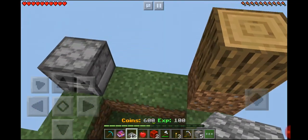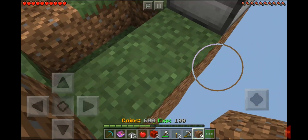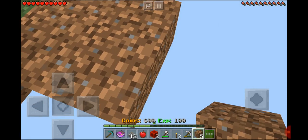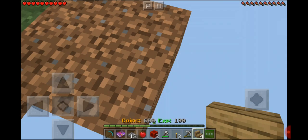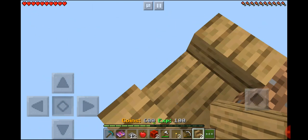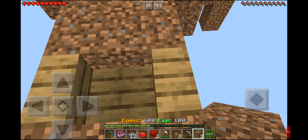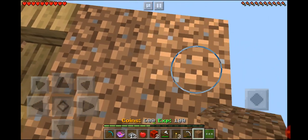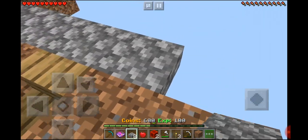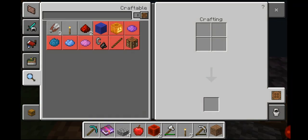I'm thinking I want to build the farm over here. So I already have some dirt. I'm going to go 1, 2 out, and then like this, and then another 2 out. Yes, and then that should be it, and then just an outline of cobblestone. So this is going to be the farm, but I need water.